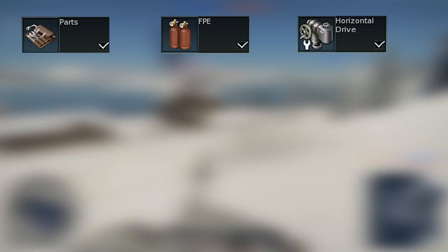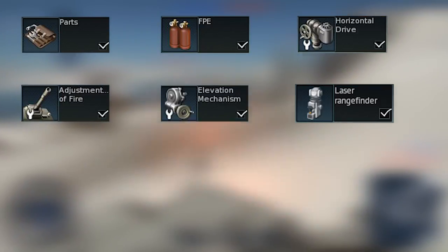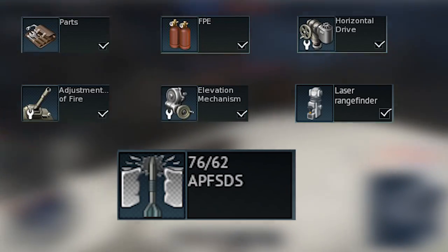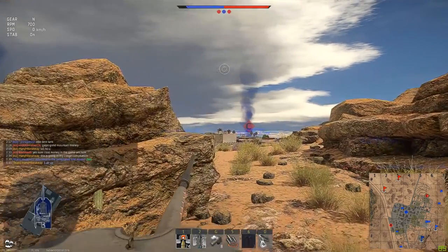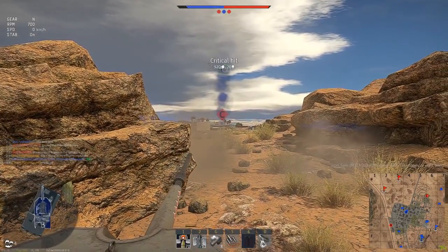For modifications, prioritize in this order: Parts, FPE, Horizontal Drive, Barrel Rifling, Elevation Mechanism, Laser Rangefinder, and APFSDS. Anything else after that is purely optional and doesn't contribute substantially to the vehicle's effectiveness.